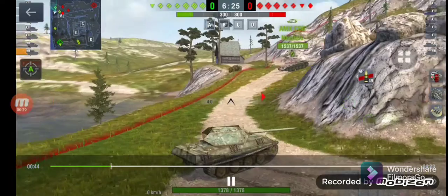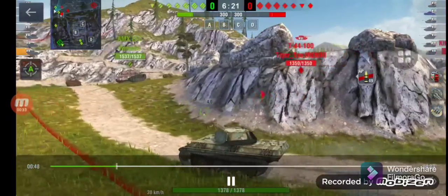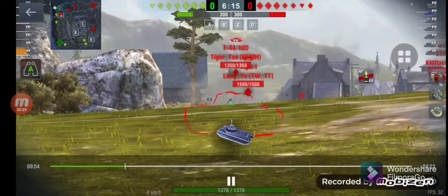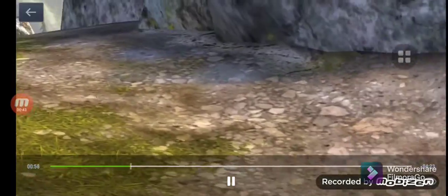Go towards a lonely tree near this side of the map, then go and push a little. Then you can see that you can attack.